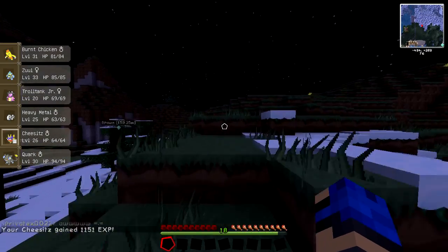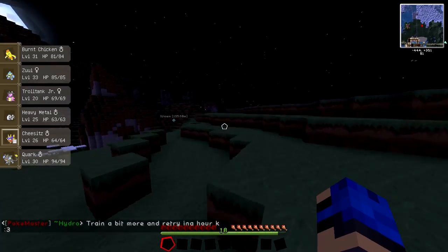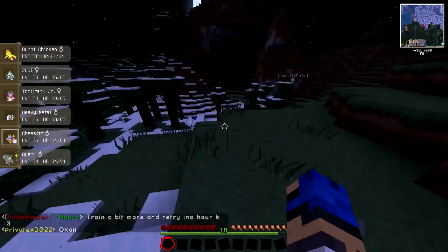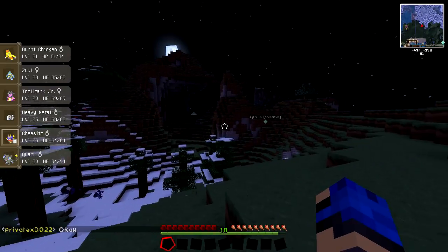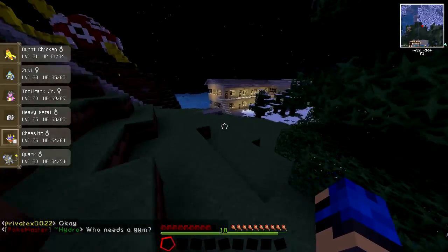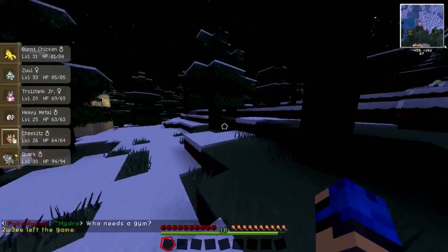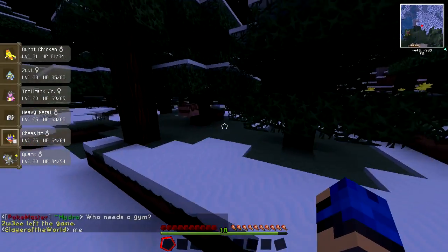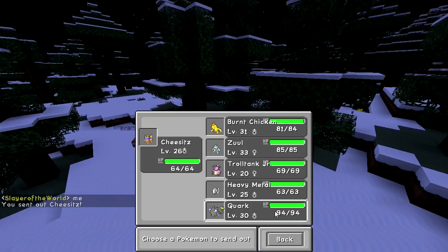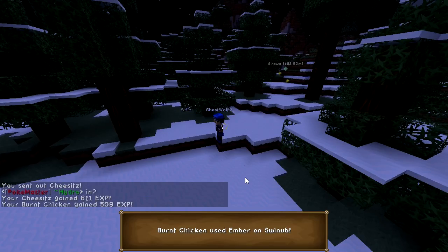Welcome back to Justicecraft. I've been grinding a little off camera — Quark is now a Luxray, Cheese It's is getting closer to being a Sharpedo, and SPG has found a Zubat. I've also worked out what I want on my team off camera. It's not too balanced, but it's something I've never done before. Right now I'm going to get this Zubat since it just walked right in front of me.